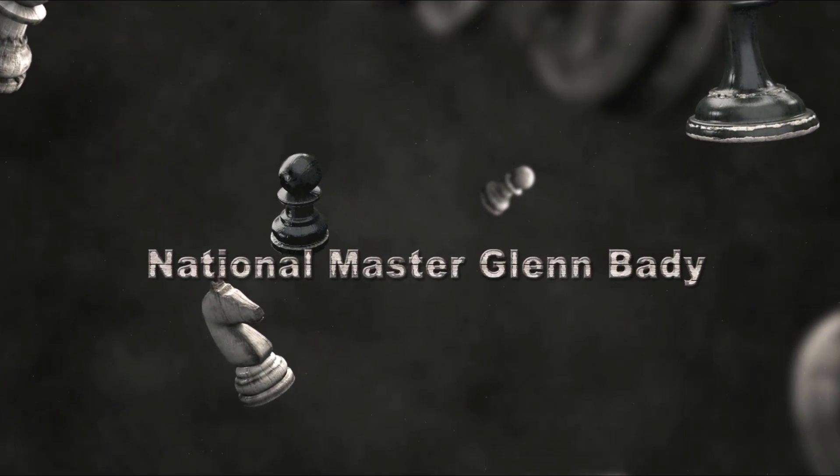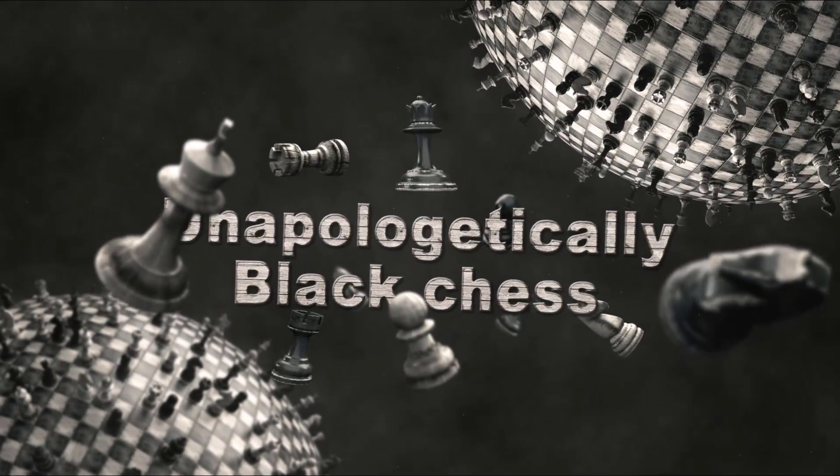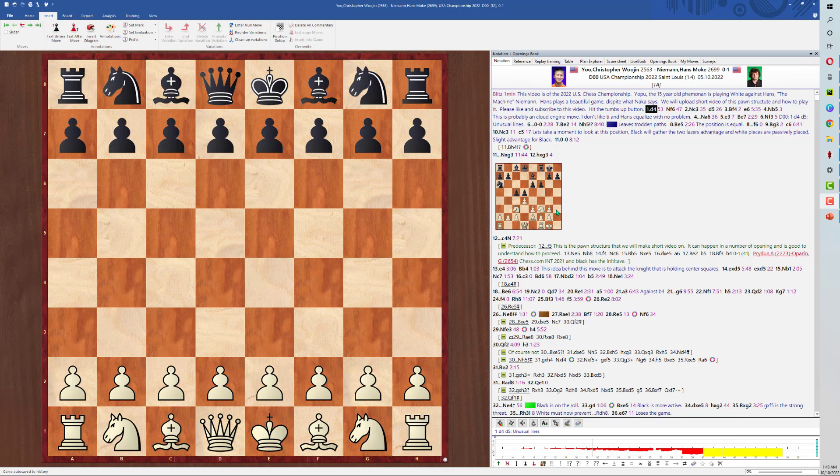National Master Glenn Baby, Unapologetically Black Chess Secrets. This video covers the 2022 U.S. Chess Championship, where the young 15-year-old phenom plays White against Hans. Hans plays a beautiful game despite what Nakamura says. Please like and subscribe to this video and don't forget to hit the thumbs up button.